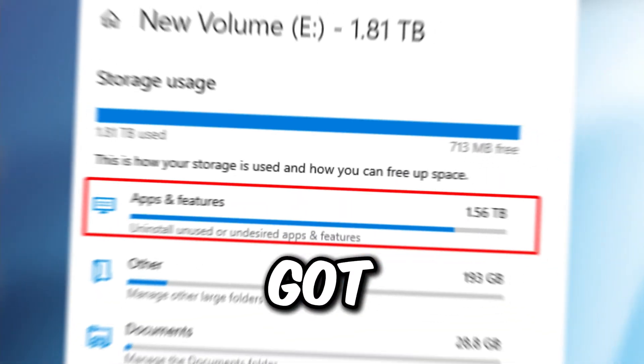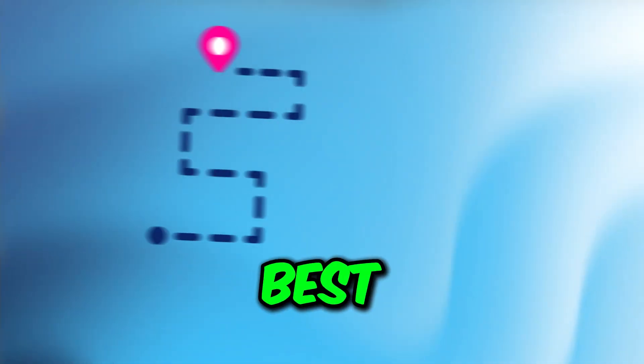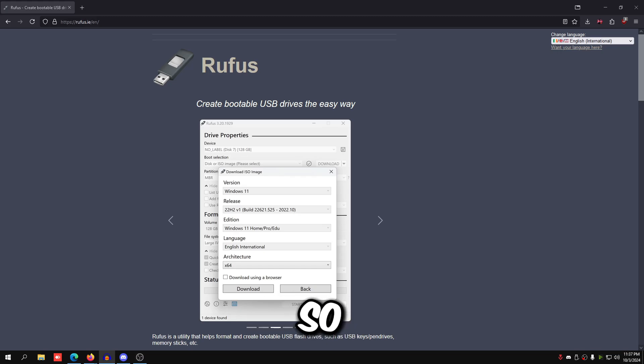I'm tired of using my current Windows — it's got too many apps I cannot uninstall and files I don't know where they came from. Here are the best two ways to completely clean your disk and install clean Windows. The first way works for most people. If you don't have a USB stick, the second way is a little more complicated but will still work. If you do have a USB stick, proceed with the first way.